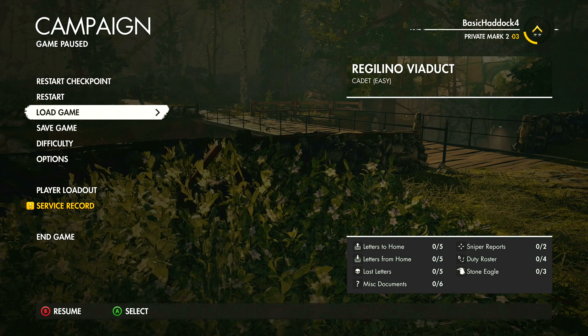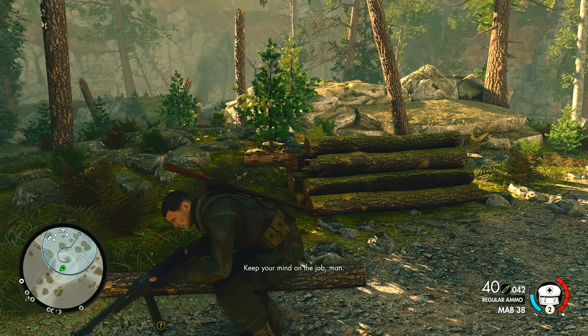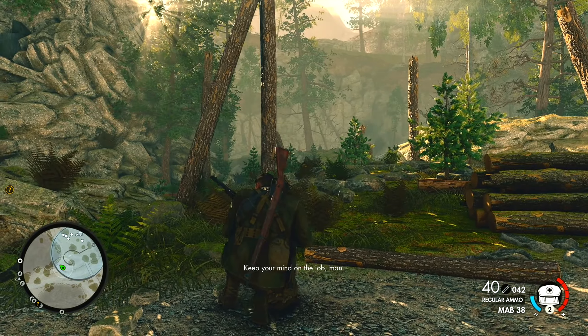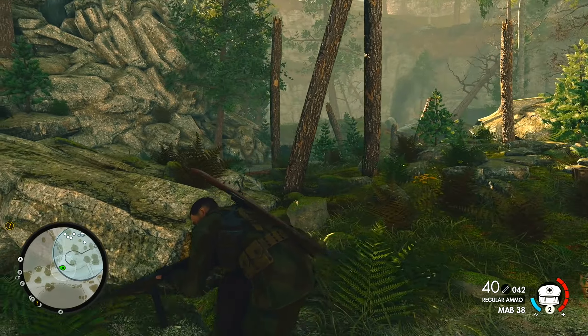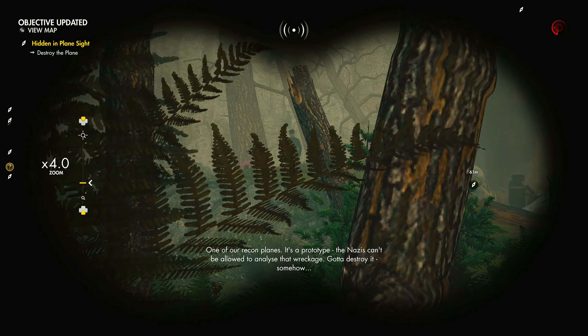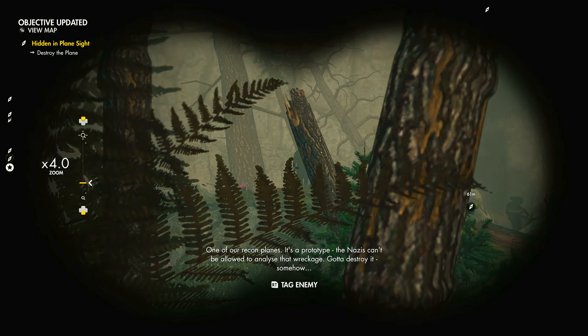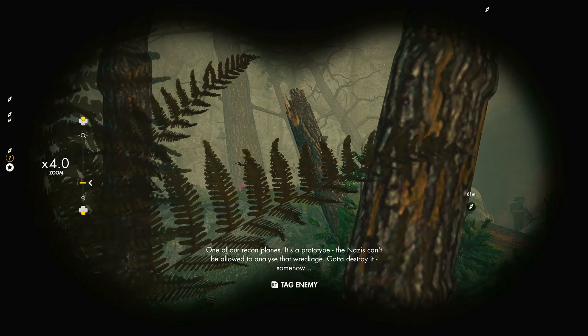Alright guys, as I'm running through the objective I see enemies — I didn't even see them because they were so blended into the backgrounds. Let me use my binoculars. One of our recon planes — it's a prototype. The Nazis can't be allowed to analyze that wreckage, so we've got to destroy it somehow.